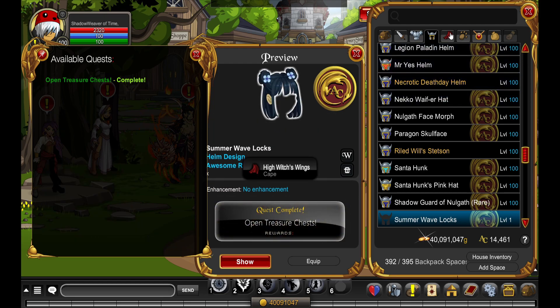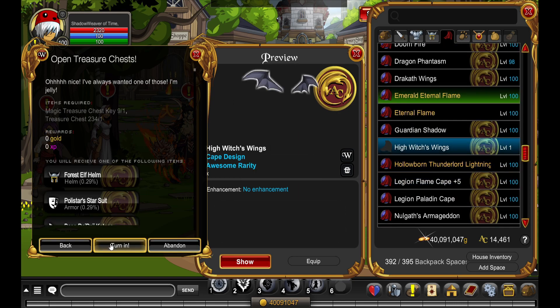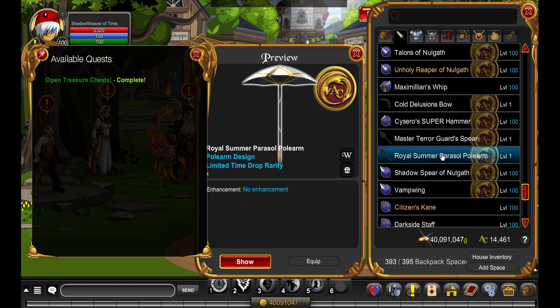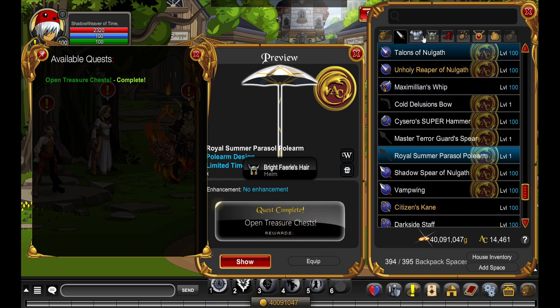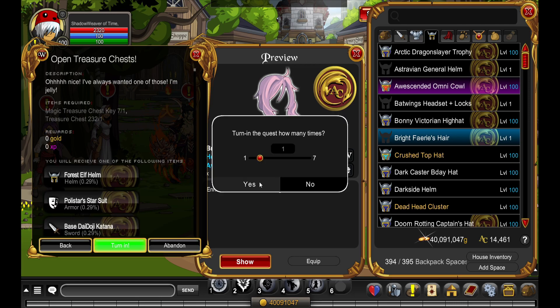10 more turn-ins! High Wings — ah no. Next one is Royal Summer Polearm — it's a limited time drop, okay, not bad. Then the Bright Fairies Hair — that is not cool, I think. Yeah, just for female characters.